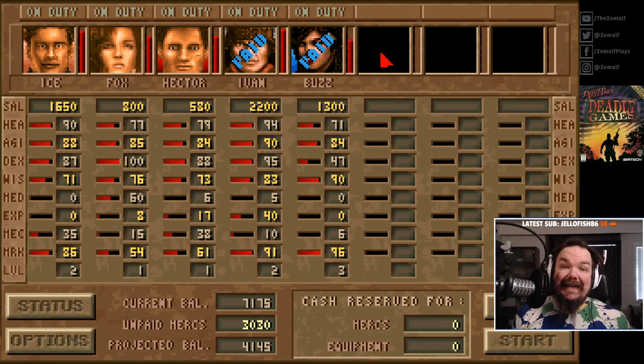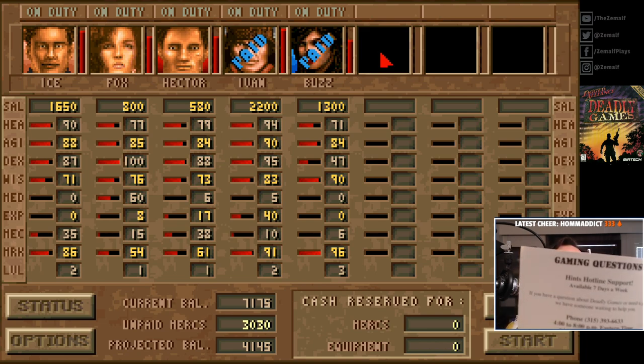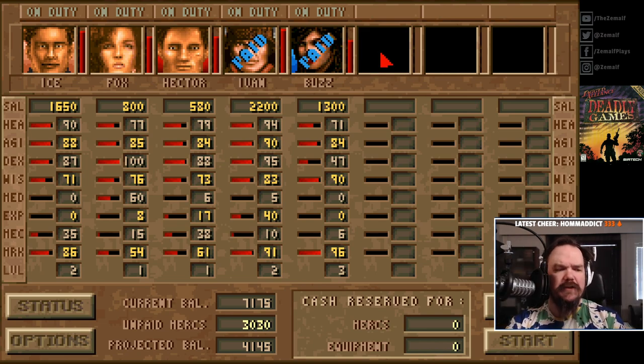We are back in Jack Reliance Deadly Games. I have my manual here just in case I need tips. After the first mission, I actually hoped the hotline would still be active. There's the customer support and hotline number if I need hints, but I don't think after 24-25 years that is still active. But if I get in trouble, maybe I'll give them a call - ask if the Surtech hotline is still up. We are back in Deadly Games, the second mission.